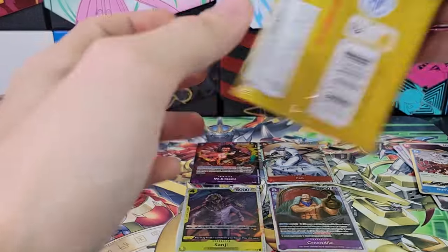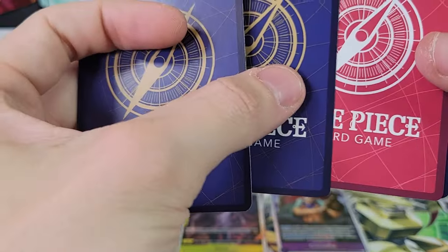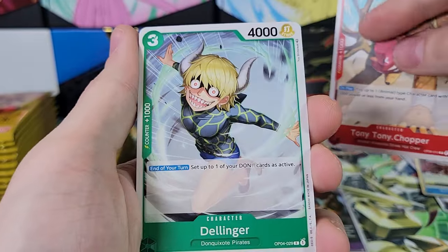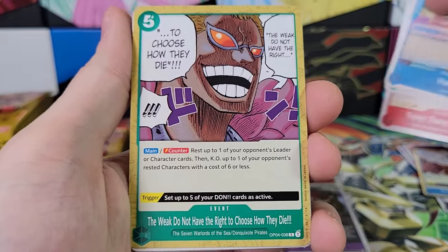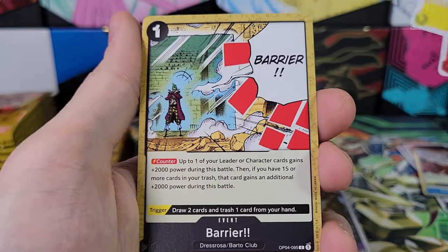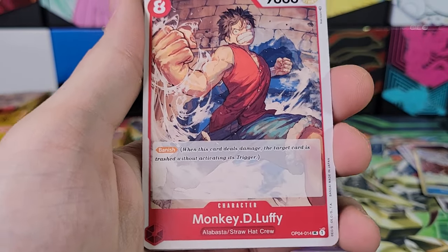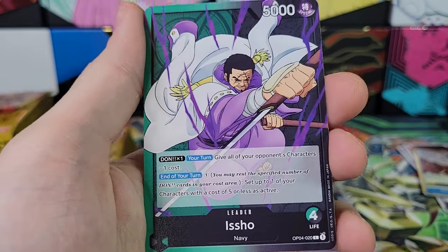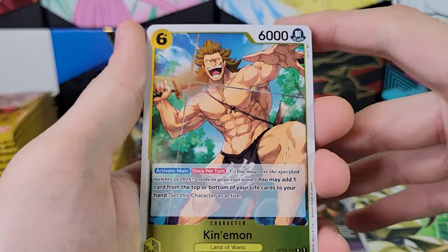What's that? Is that the leader? Maybe the leaders have a different card back. Dellinger Hanger — that is a whole sentence for that card. Otama, Barrier, Apis, Monkey D. Luffy — of course, got to have the main character in the set. Isho. So the leader cards have a different back.